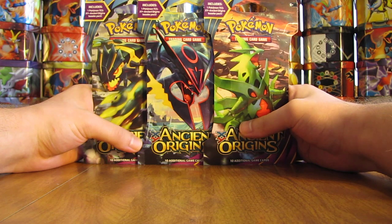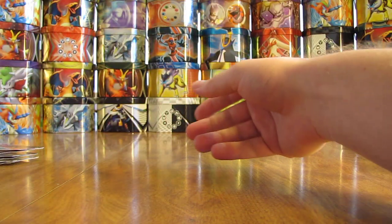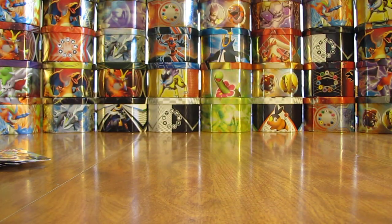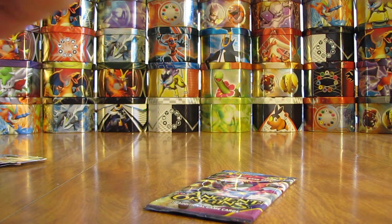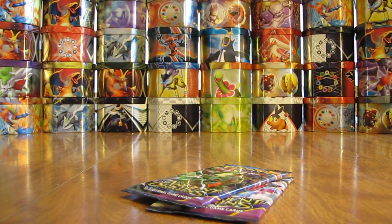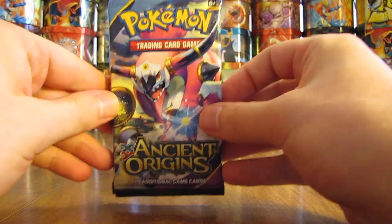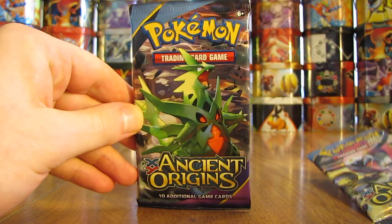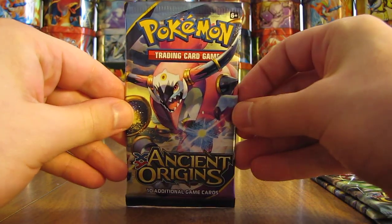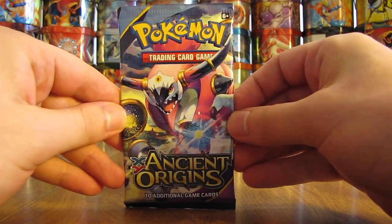I bought one of each cover artwork, excluding the Hoopa, hoping to get a Mega out of one of these three packs. I'm gonna quickly rip open each of them — it's a little bit quicker that way so you can get right to the opening. This is only the second video that I've actually opened individual booster packs. I've opened up all of the blister packs and booster boxes and other collection boxes as well. So there's one Hoopa cover artwork, there's a Mega Tyranitar, and then another Hoopa cover artwork. So I'll set these aside and I'll start with this one right here.